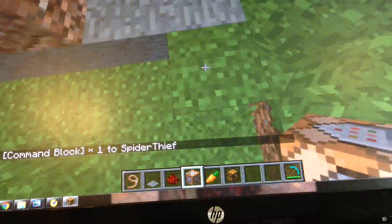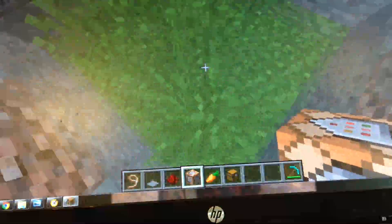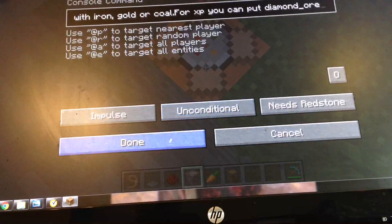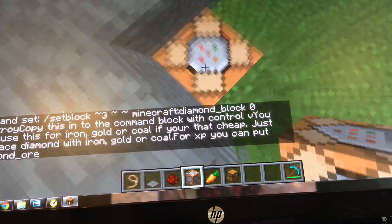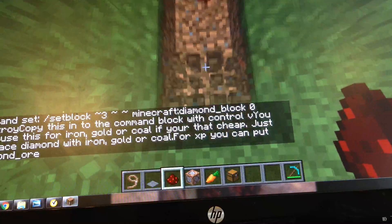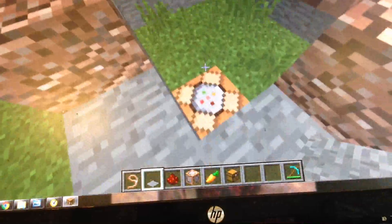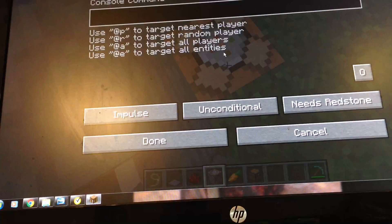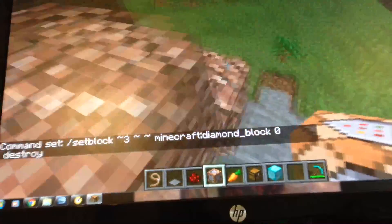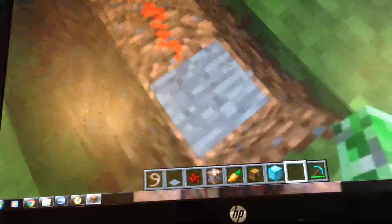Okay, now I can't have any other blocks touching it. And now, finishing touch. I'm gonna — Ctrl+V. Uh-oh. Get some more in case it doesn't work. Okay, there we go. And boom. My bad, I accidentally — and now I should get — yeah, a diamond block! Oh yeah, I'm gonna get some more. Give me diamonds!